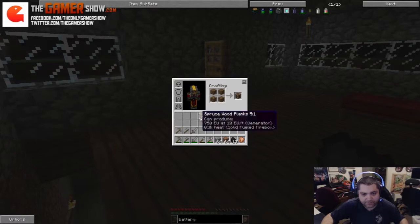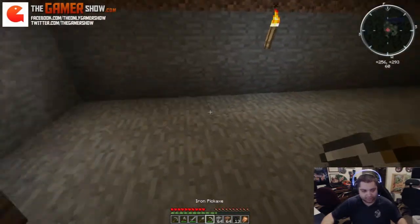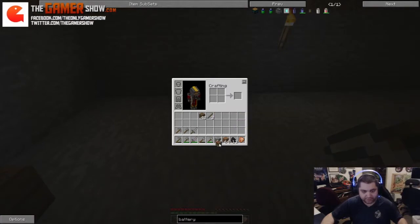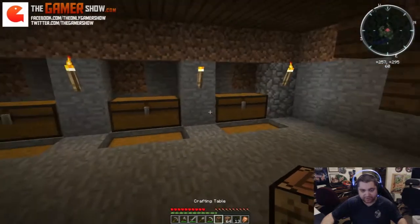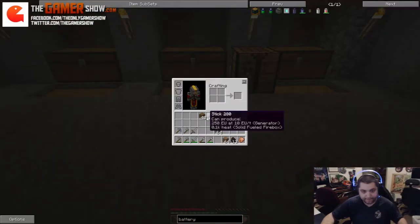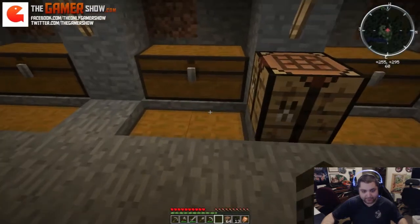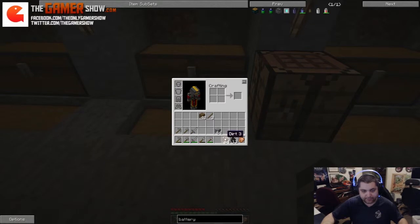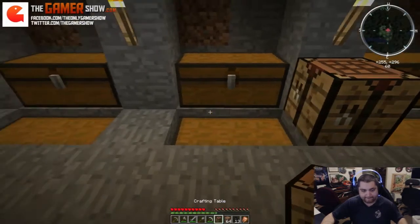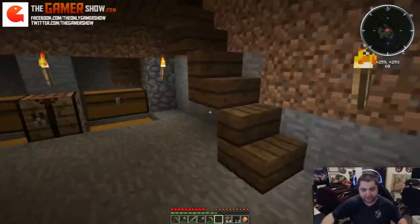I'm going to create another crafting table here. There are some big trees over this way. I'm going to create my first crafting table. Let's just slaughter these chickens. There's a lot of mobs out here. That looks great. And my OCD's kicking in again — I better get out of here.